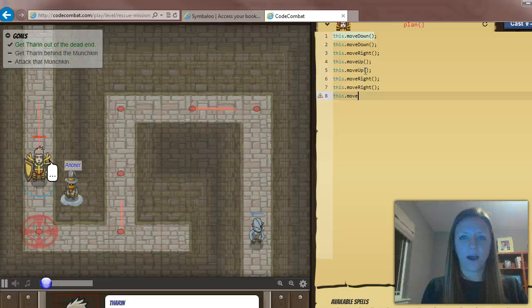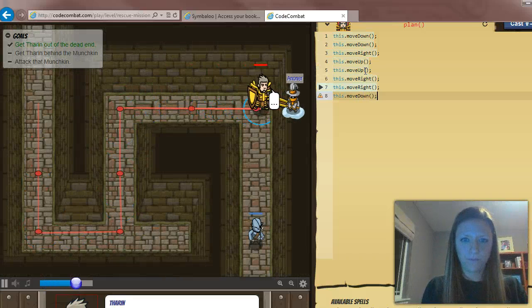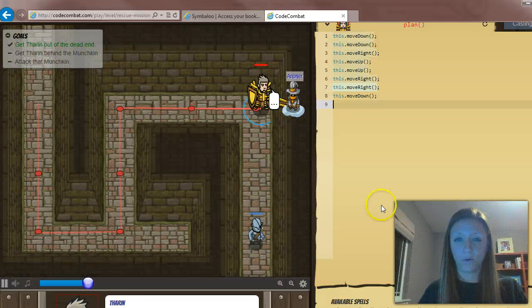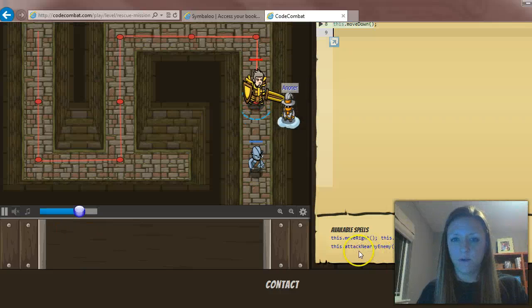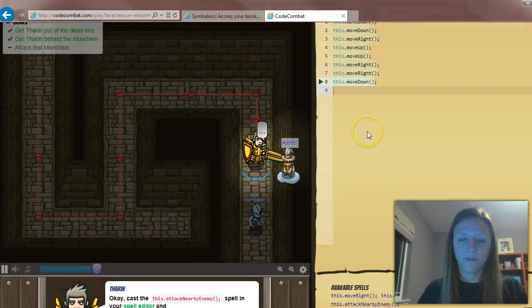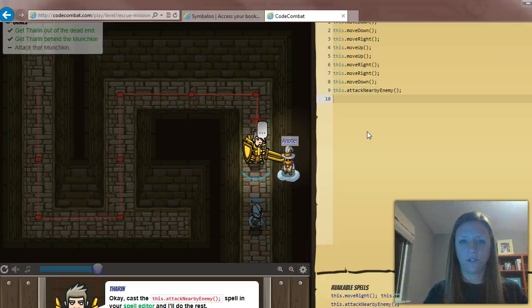Then he's going to have to go down. Next we have an ogre waiting for us. If we look at our available spells, we have a command that says attack — `.attackNearbyEnemy()`. That's going to be our next code, so I type in `.attackNearbyEnemy()` and hit return.